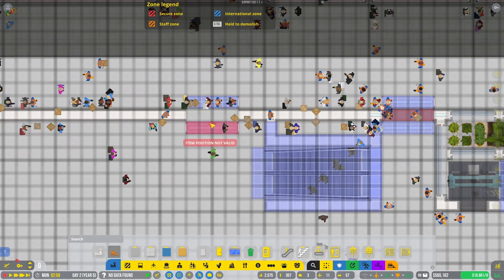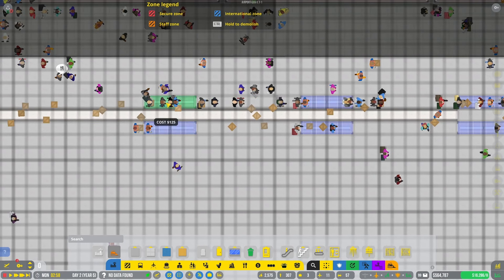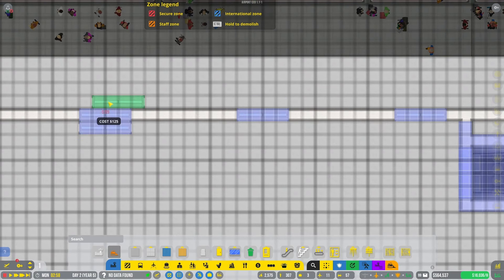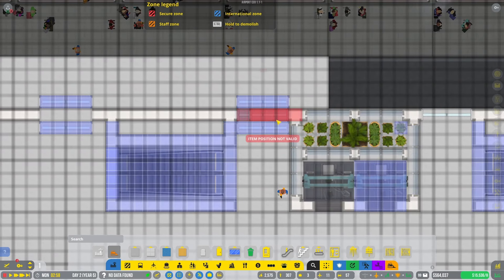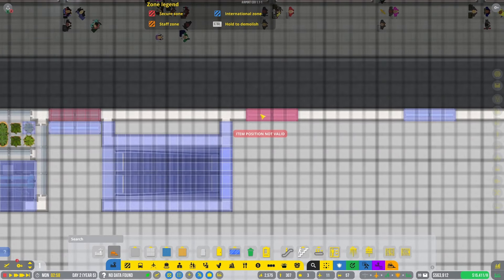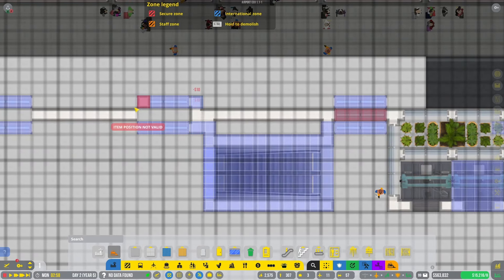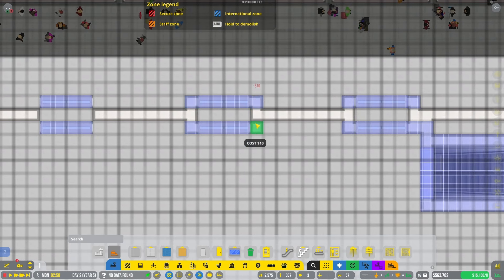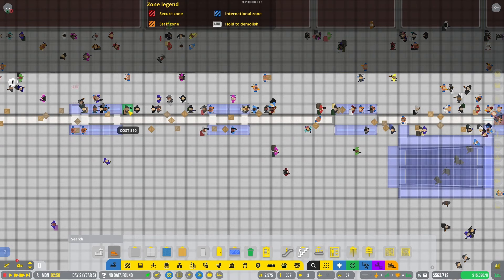We'll come through real quick and add the vestibule doors. I'll put doors down over here, and there and there. Eventually when I get another floor out there I'll add more. I'm just going to do a wall next to it on either side — just to keep things from air conditioning the entire Singapore countryside.